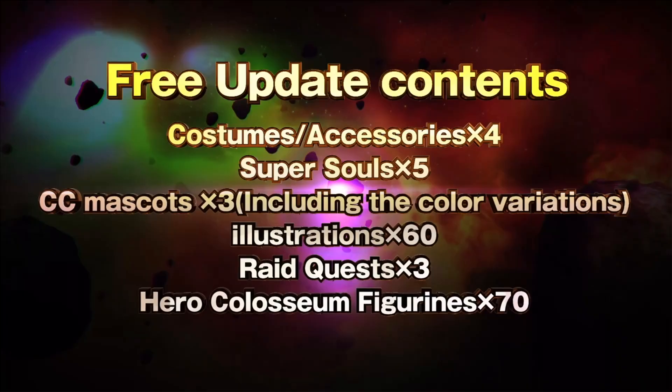Hero Colosseum — we have 70 new figurines, including Toppo and PyCon, and Janemlees to represent PyCon. Free update contents summary: four costume accessories, five Super Souls, three new CC mascots (one character in three color variants), 60 new illustrations, three new Raid Quests, and 70 new Hero Colosseum figurines.